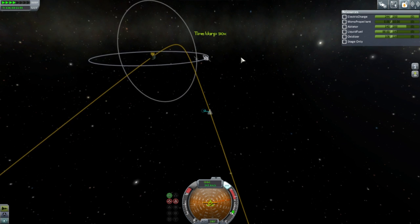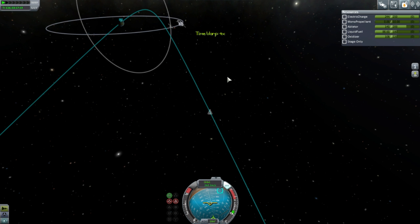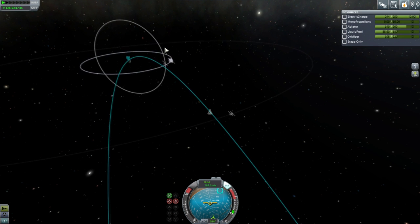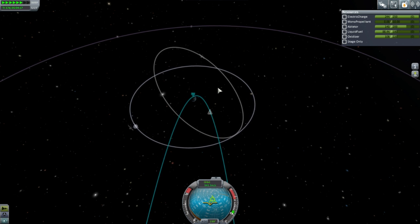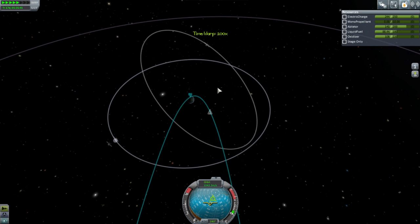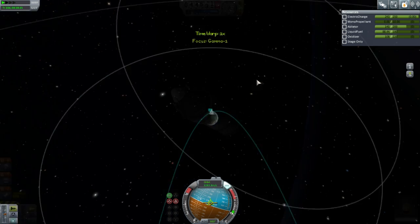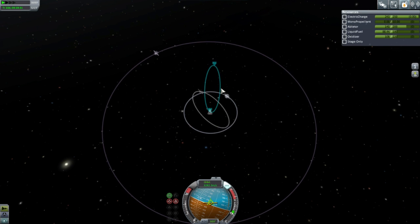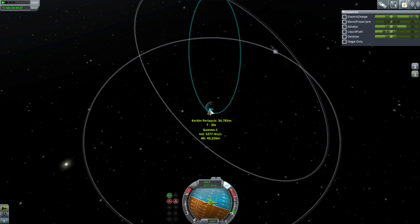I guess the Kerbals are a rare species or civilization that developed rocket engines before they developed wheels. There are those out there, right? Such things have happened. They're the only species who invented the aerosol can before the wheel - that's Hitchhiker's Guide to the Galaxy, right? Okay, here we go. First air brake. I still haven't come to grips with the aerodynamics. We were way past the moon, pretty much on escape trajectory - a comet-like trajectory - and we're seeing it bring us down pretty sharply right now.